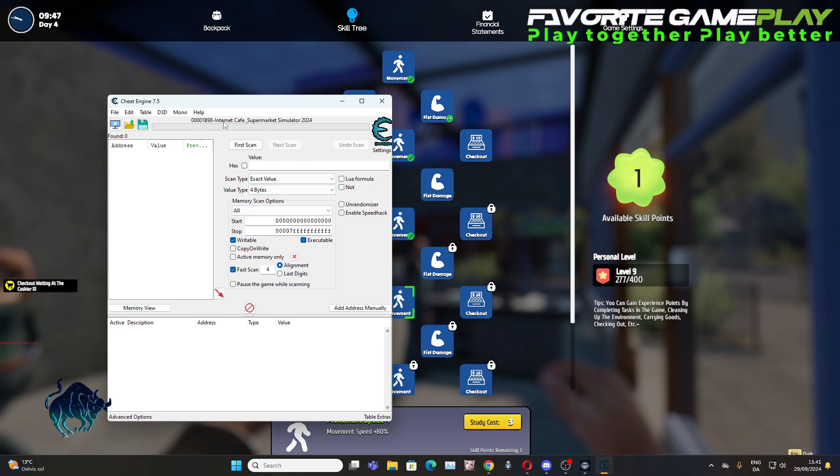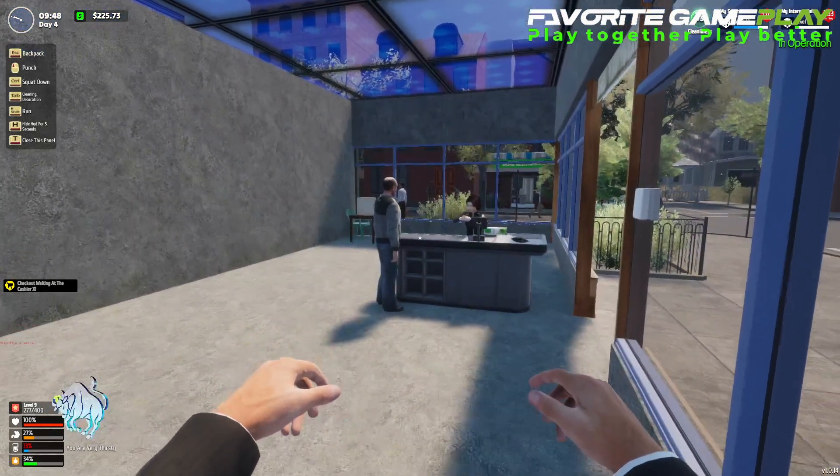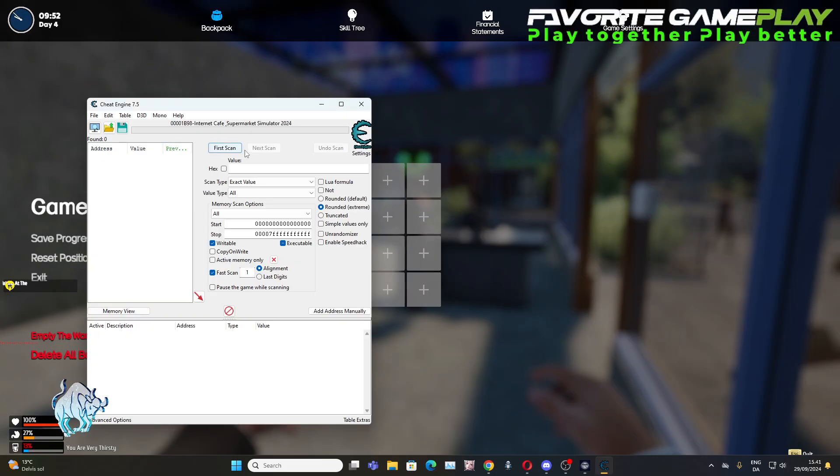All you have to do is interact with Coffee Supermarket Simulator. Make sure your value type is set correctly — press all, go here, and you'll see the money value is two three four.